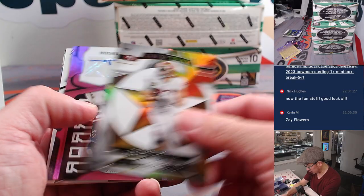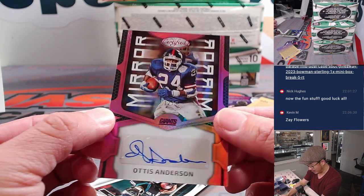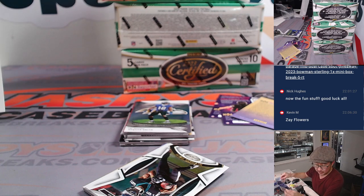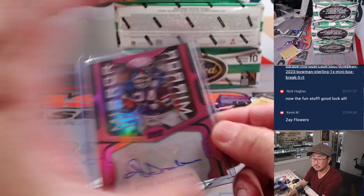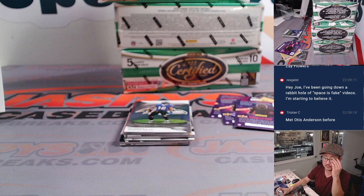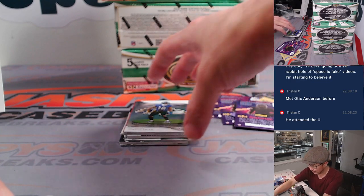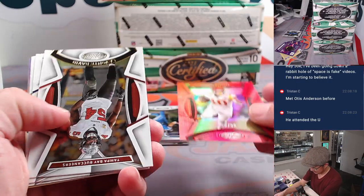Got George Kittle, gold team. Mirror Signatures — Otis Anderson, 71 out of 75, New York Football Giants. That's going to be James — James picked up the Giants straight up. Rex has been going down a rabbit hole with fake videos and starting to believe it. That's what social media and videos will do to your brain.